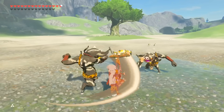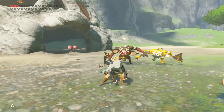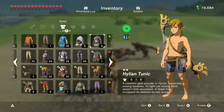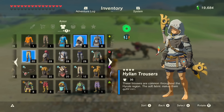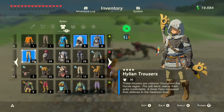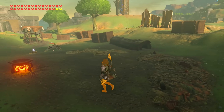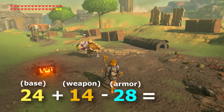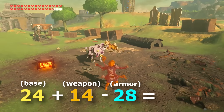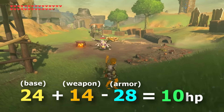Fortunately, a lot of this enemy damage can be blocked out using armor, and the math to figure it out is all fairly simple. Whatever your current armor rating is, which is visible from your armor screen, is simply subtracted from the enemy's total damage output to create a reduced damage output. So if we have an armor rating of 28, when facing the earlier white bokoblin that had a damage output of 38, the 28 armor rating is subtracted from the 38 to create a new damage output of 10, or only 2.5 hearts, represented by the formula you saw on screen.